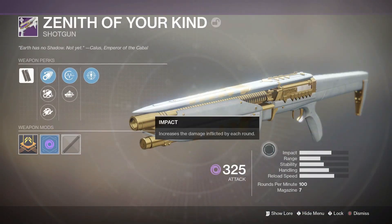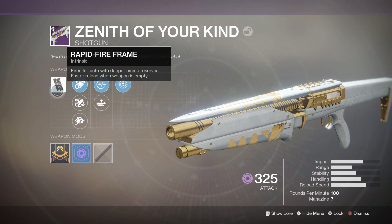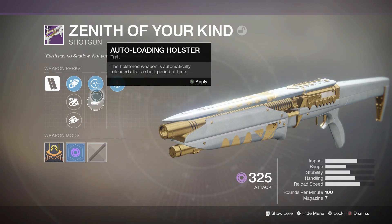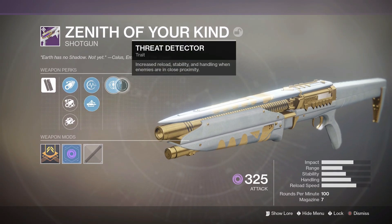On my warlock I got the shotgun called 'Zenith of Your Kind.' It is full auto and once again it comes with auto-loading holster, so whenever you're not using it, it is automatically reloaded. That's pretty much everything I got across all my characters, along with a bunch of Calus tokens.